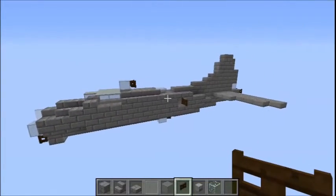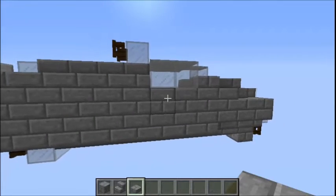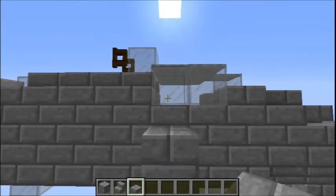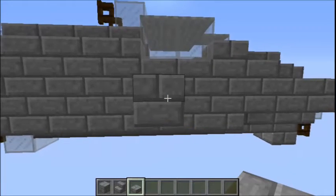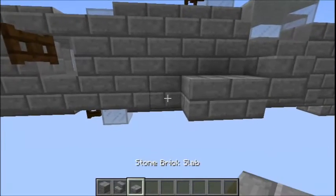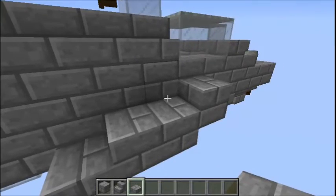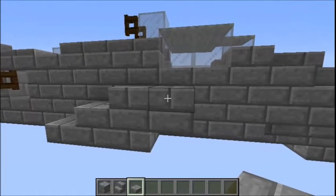Let's just check if there's anything I've missed before we go onto the wings. No, there isn't. Now we're going to do the wings. Place two slabs level with the end of the cab and half a block down. Then behind the lower slab, two solid blocks and a slab at the end. Behind the upper slab, just another slab. Now extend these two upper slabs so they're eight blocks out in total.